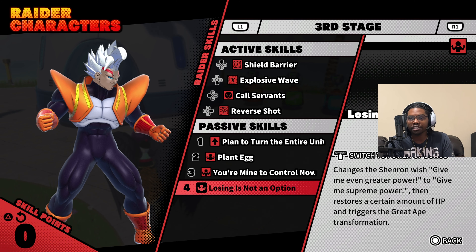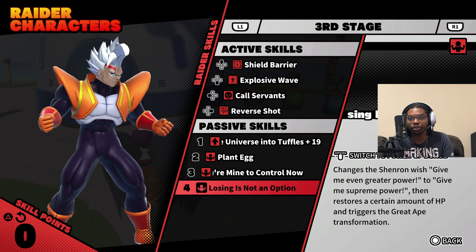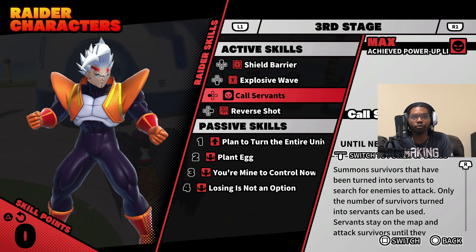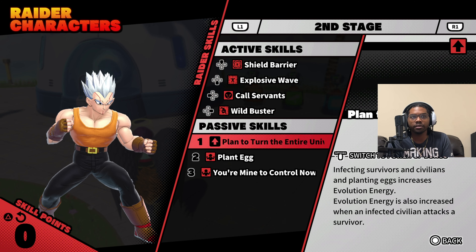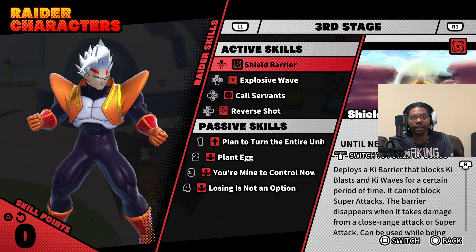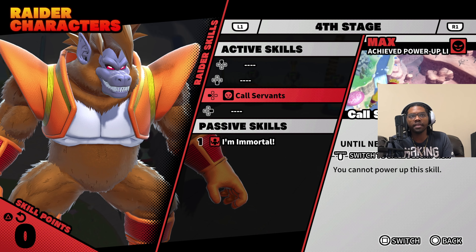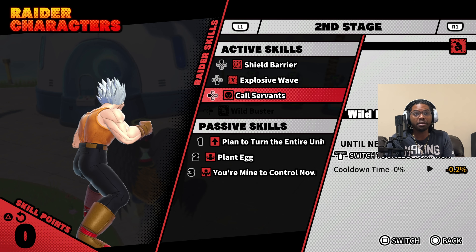The passive carries all the way into level three — look at how sexy this outfit is. Changes: the Shinran Wish gives even greater power, then restores a certain amount of HP and triggers the great ape transformation. So you just get more HP when you level up to great ape. I'm not going to upgrade that at all, just like Vegeta. All three of those carry over as well, so your main level-up strategy is going to be that passive.